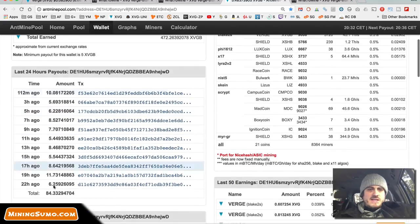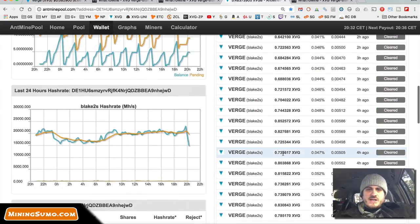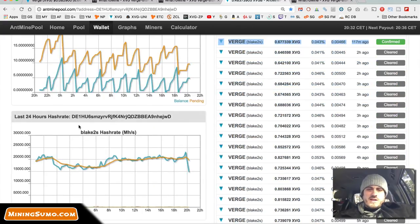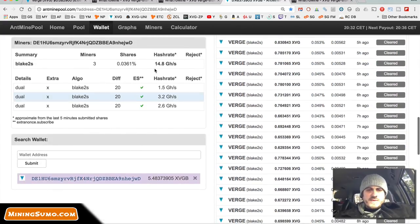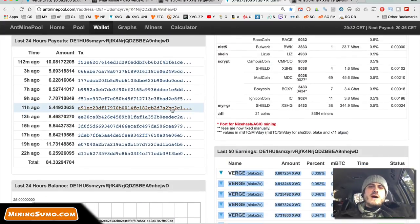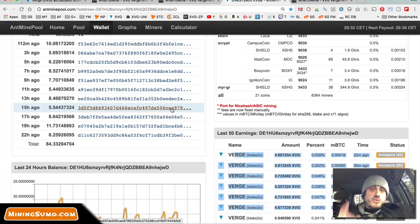In the last 24 hours I made 84 coins, but you've got to look at it not just in a 24-hour period but over a longer period. There's about five coins maturing that will get paid out soon, so it'll be around 90. Once my other miners come back online everything should stabilize. Realistically you will be making about 15 to 17 coins per day with one rig.